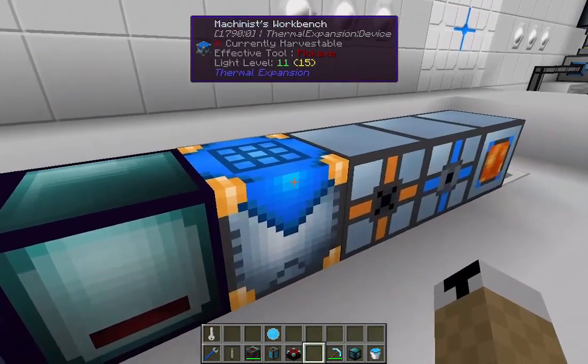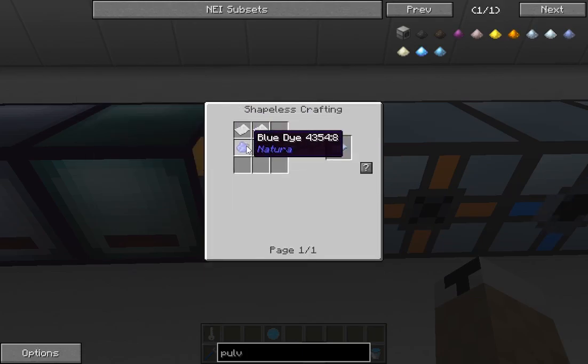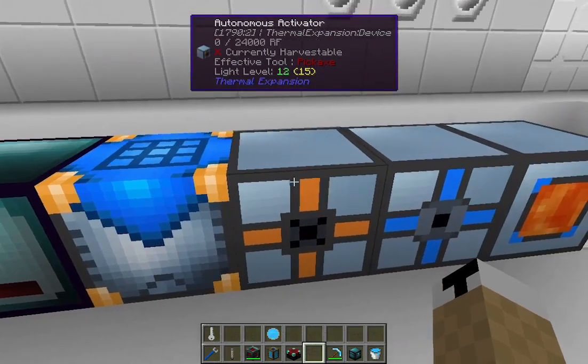We have the machinist workbench, which allows you to create schematics. You input a blank schematic — all you need is paper, some blue dye, and some lapis — and it gives you one schematic. It gives you a ghost inventory, so even if I've only got three obsidian it shows a ghost icon there. Say I just want obsidian sticks — I put the recipe in, click the right schematic, and boom, there's the schematic. I'll show you why you need that over there.